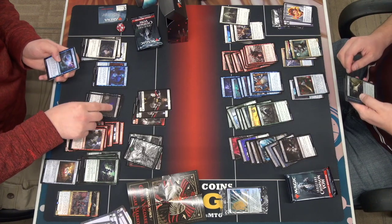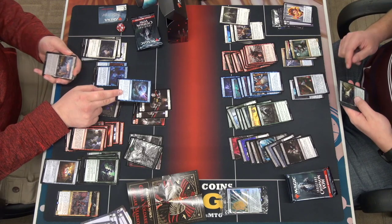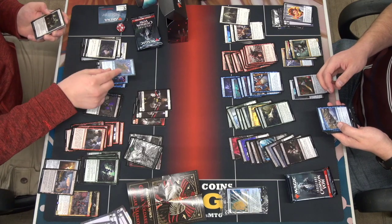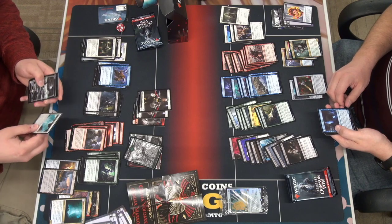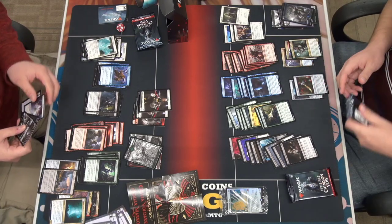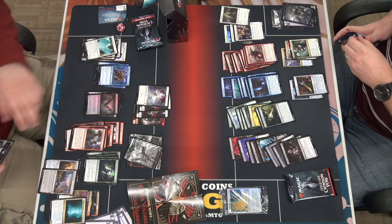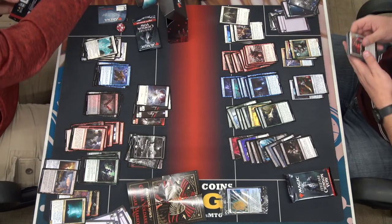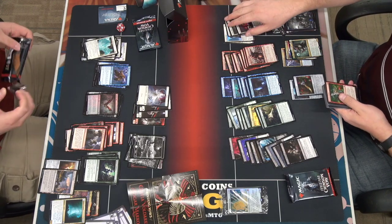It's fun. Works with the blood tokens — return a creature, or you can discard it and return it to your hand. Evolving Wilds — there's some decent stuff in here, I love to see it. Voice of the Blessed! These tokens look cool. I've hit a bunch of them — the build-your-own tokens.